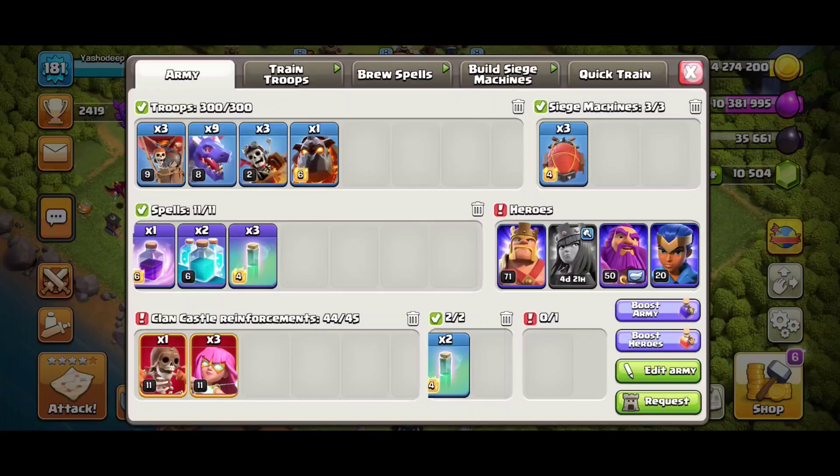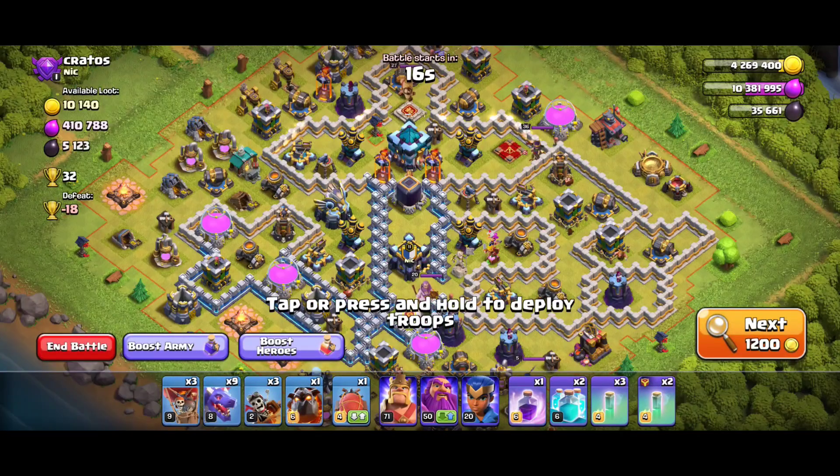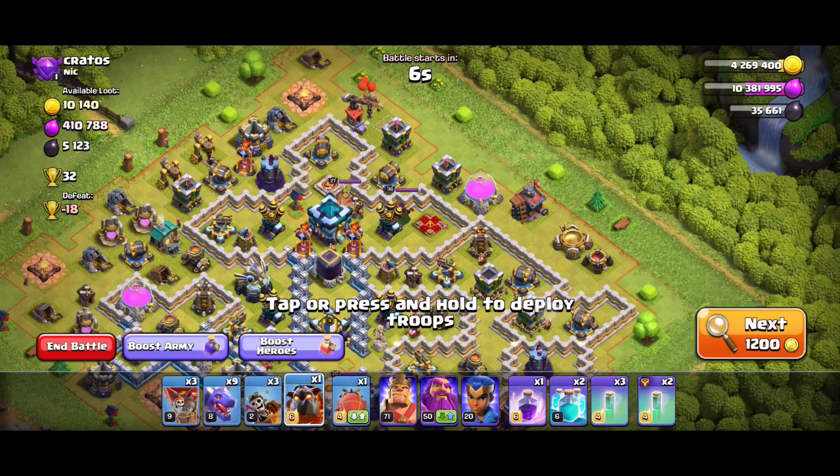This is my army — I am going to do a super archer blimp with drags. Let's see what type of base we get. Moving to another base... finally I got a good base on which I can perform my blimp, so let's go. I'll at least try to score 75% destruction.